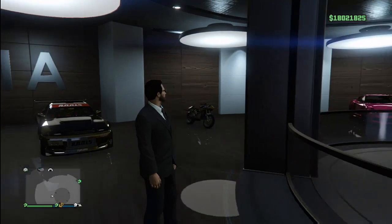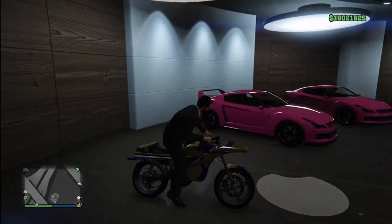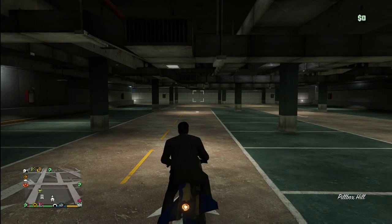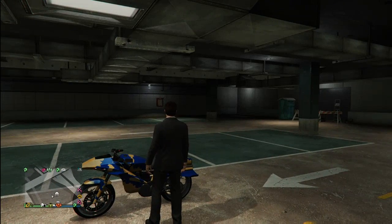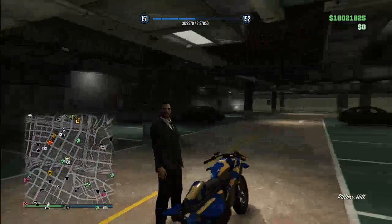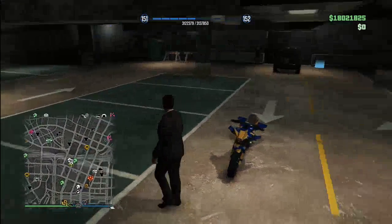Now what you want to do is get your oppressor or your deluxo from where it is in your garage and drive it outside. When you're outside, you'll see on the map there is no tracker on it — you can't see where it is. Which is good.